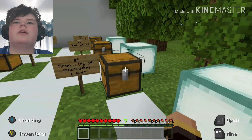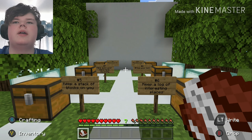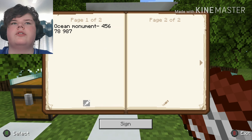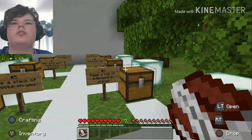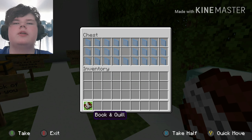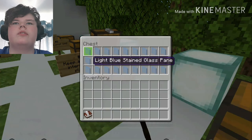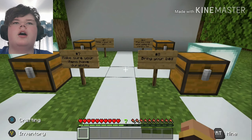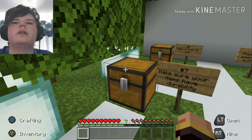Number six: you can also use your book and quill to keep a log of interesting places. For example, if you find an ocean monument at coordinates like 456789-87, you'd want to write that down so you can go back prepared. Write it down in your book and quill so you don't forget and can find it quickly. I use that a lot in my main survival world to keep track of places I've been.